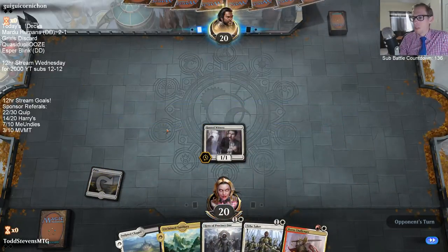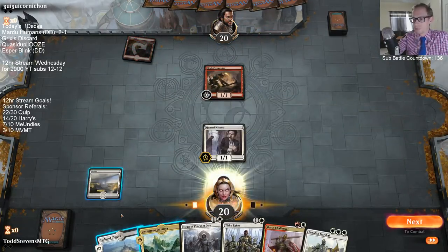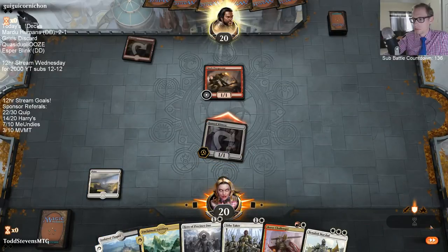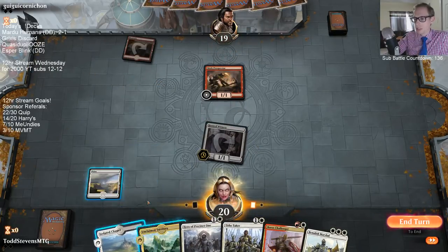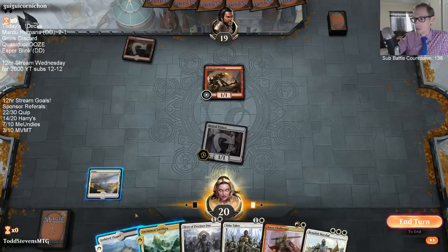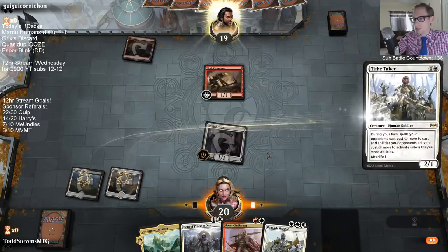Let's see what our opponent does depending on what I want to do on turn two — if I want to play Hero of Precinct One or not. Goblins. The other option besides playing Hero is we could play Tithe Taker, then Benalish Marshal, then play Hero plus Challenger in the same turn to guarantee making a token. If I play Hero, I'm playing Challenger next turn — if it survives, which it likely doesn't.